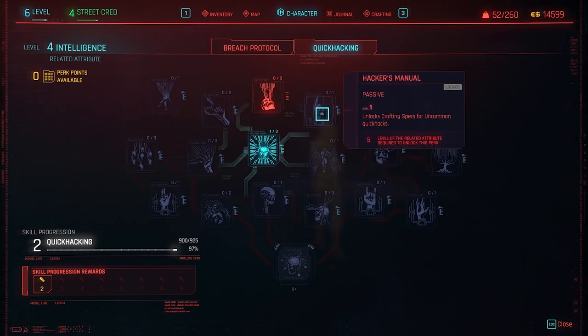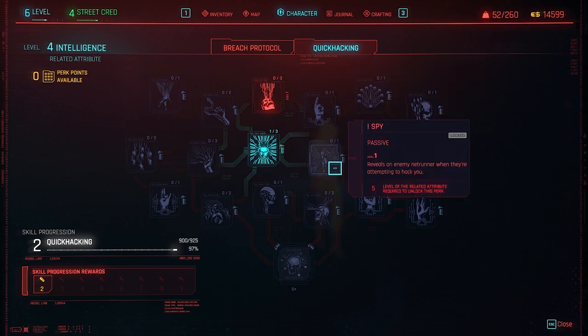The last perk I want to highlight is I Spy — a passive that is almost required. It reveals an enemy netrunner when they're trying to hack you. You've probably experienced someone hacking you and causing damage, burning, and similar effects. Without this passive it's very hard to identify who's doing it and how to eliminate them. You only need five points in Intelligence and one perk point here, so I strongly recommend getting this perk as soon as you can.